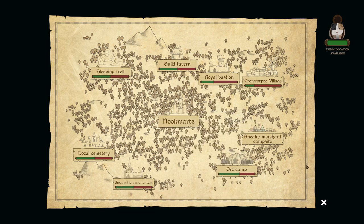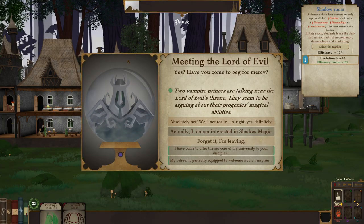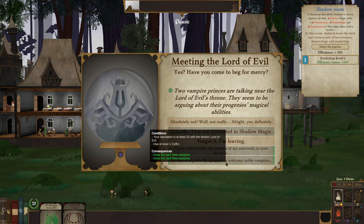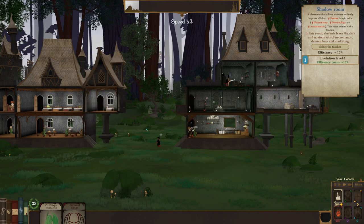If we get 10 more reputation with the orcs they would like us a lot. Let's go chat with the cemetery — Meeting of the Lord of Evil. Have you come to beg for mercy? Two vampire princes are talking to the Lord of Evil's throne, arguing about their progeny's magical abilities. We say yes — reputation goes up plus 5. I can't do anything else right now. I have a coffin — yeah, that's fine.